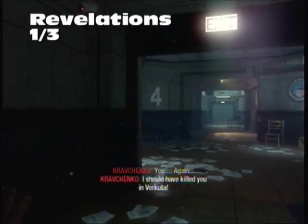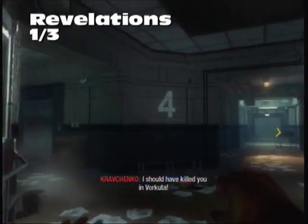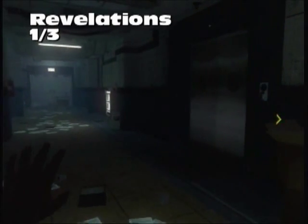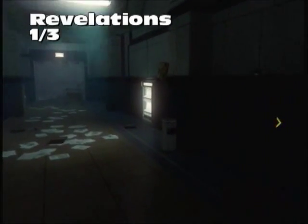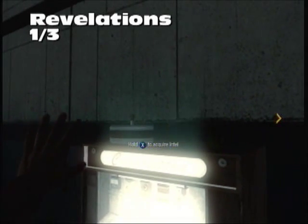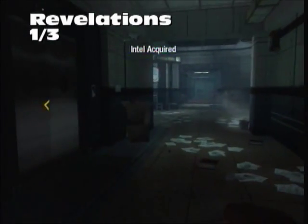Now Revelations is kind of tricky. Look for that 21 on the door and that 4 on the wall. Once you've found that, move your way to the left. On top of what looks like a mini fridge will be our first Intel for Revelations.